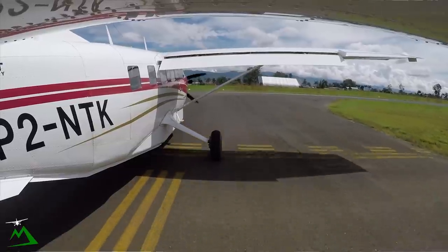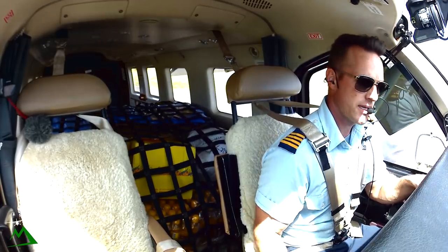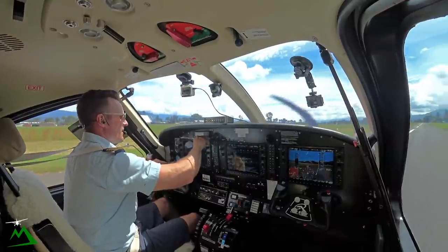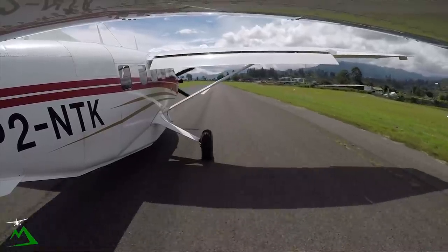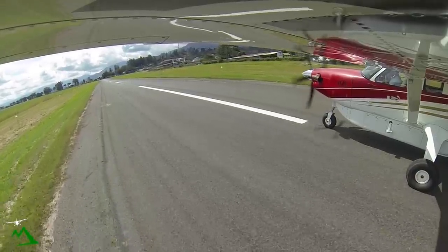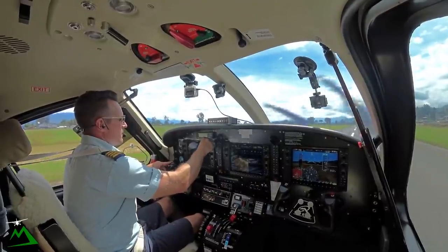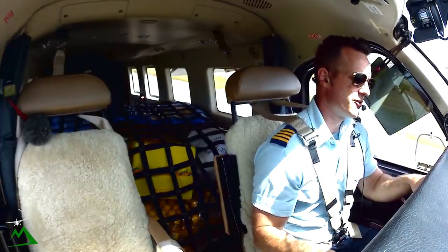So this is my second flight of the day, so I'm not going to do a governor check. I'm going to be taking you guys on the short route out there. Basically, we're going to head down to the Asaro South Gap, just at the south side of this valley here, and we're going to follow the river all the way out to Karamui. It's a super easy route.